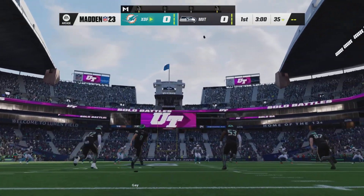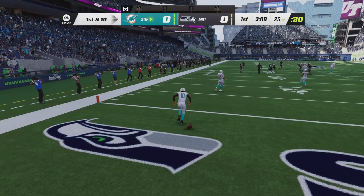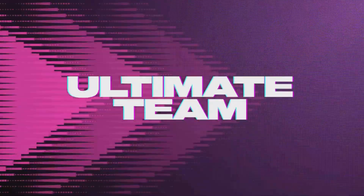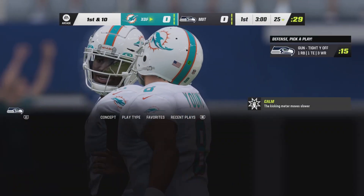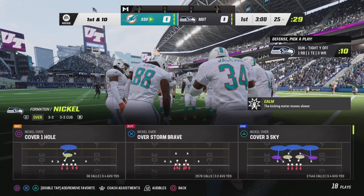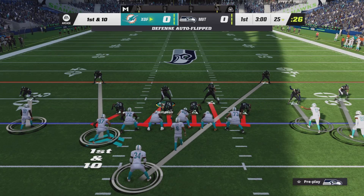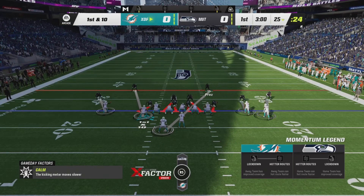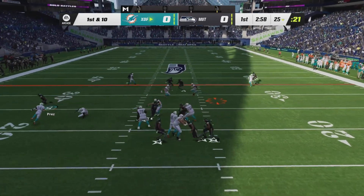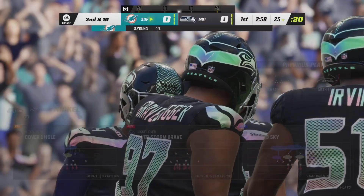They're going to go four-and-out every single drive — that's what we're looking for. Here come the Dolphins. What you want to do: I come out in Nickel Over, run Storm Brave, pinch my defensive tackles and pinch my linebackers. I have one person sticking the running back — if the running back is blocking, you blitz; if the running back goes out on a route, you follow him, and most of the time there's going to be an incomplete pass.